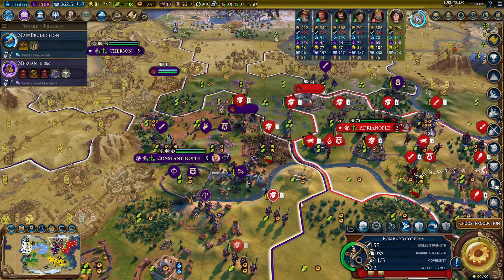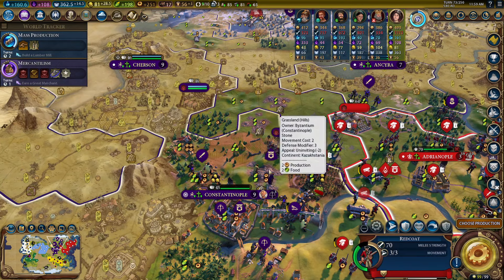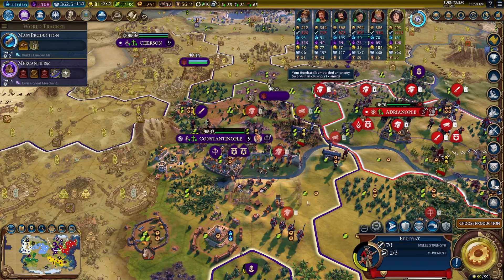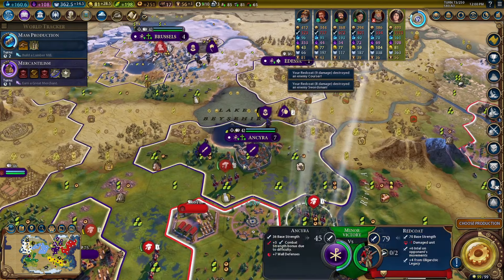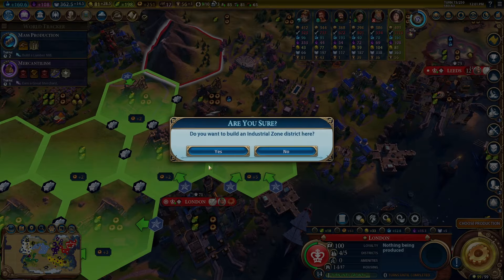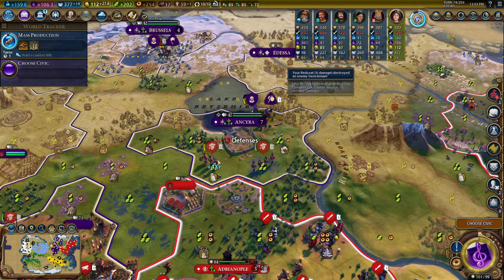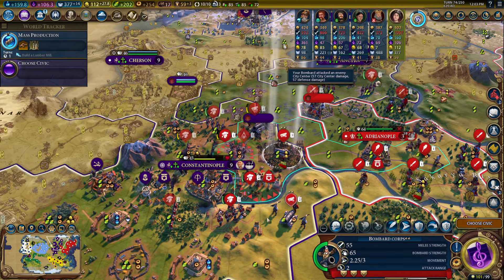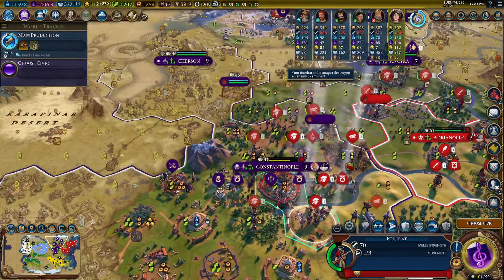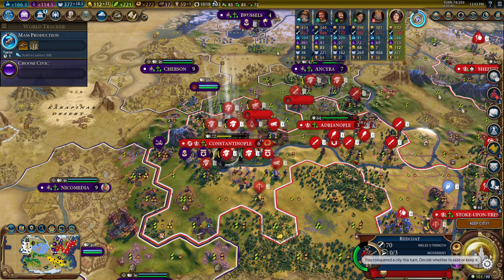Bombard can move up — total wall damage, beautiful. We should be able to just push right into here. Kill this guy, kill this guy, kill this guy. We can probably just have two of these units hit the city down. Finally our plus five industrial zone in the capital. This should be pretty easy to take — start hitting this city. Put it under siege, let's hit, move this up. Just like that — one hit with the bombard and one shot from the redcoat did the job. Nice — that's our first capital!